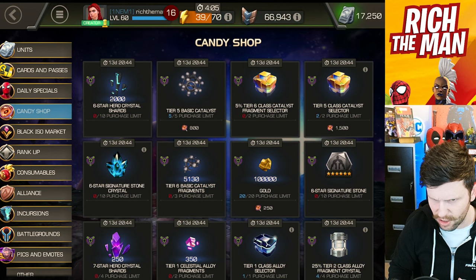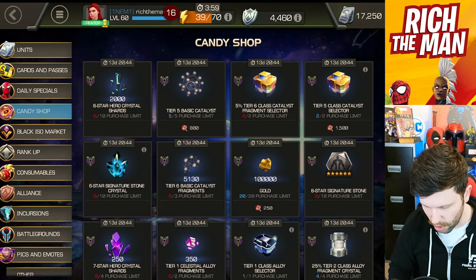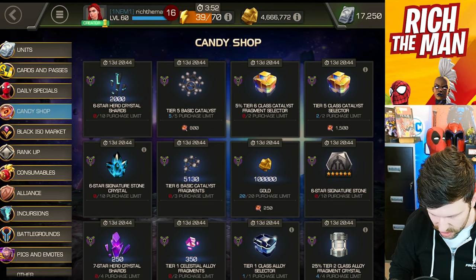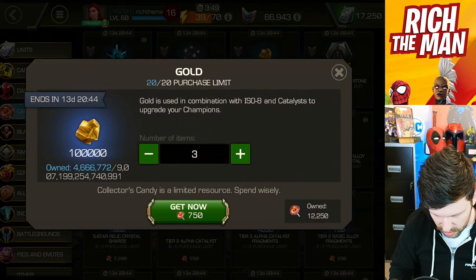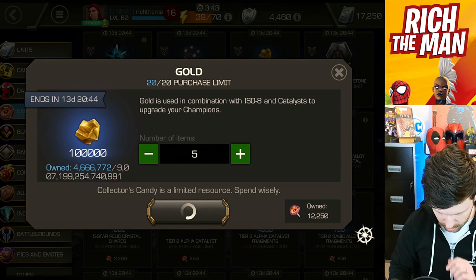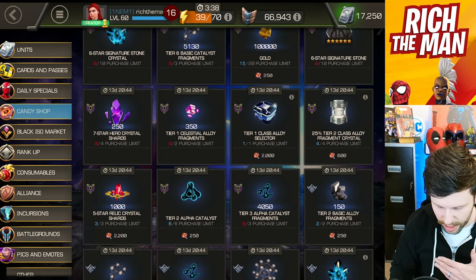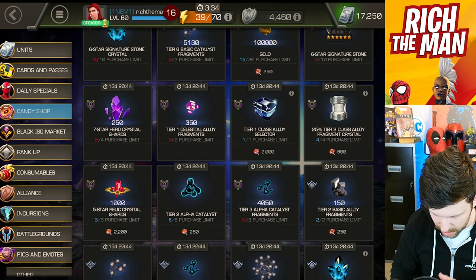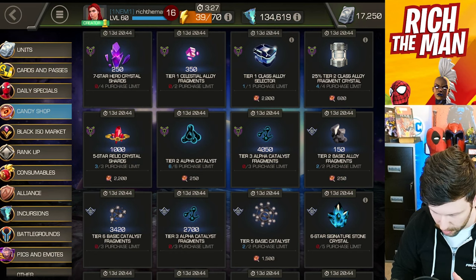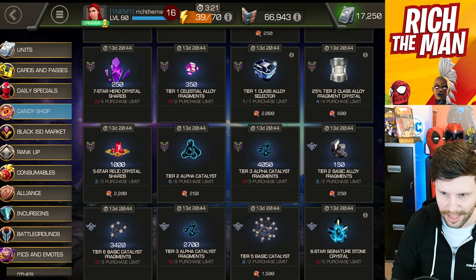Drawing to the end now — I'm getting tier 5 basics or the 25% tier 2 class? That's a tough one. I'll come back to that. Gold-wise I'm up to 4.6 million, but I feel like I'm going to need more soon. Tier 5 CC again — debatable, but I'm getting more tier 5 CC nowadays. I'll get five lots of the gold side of things. I should really be following my process, but I'm finding it tough to go away from what I set out.